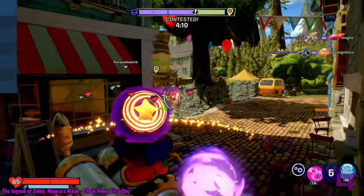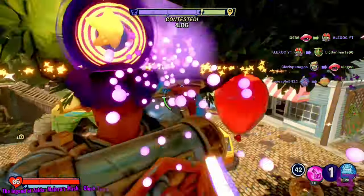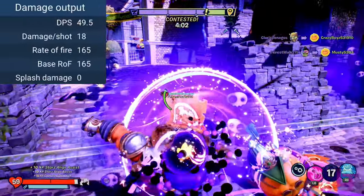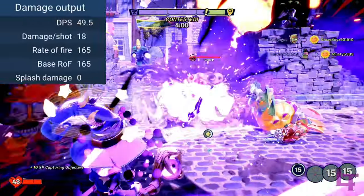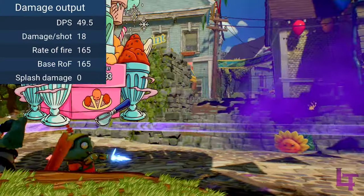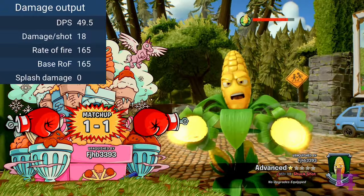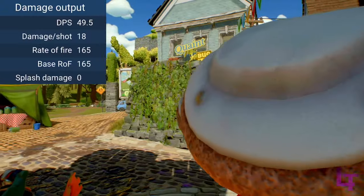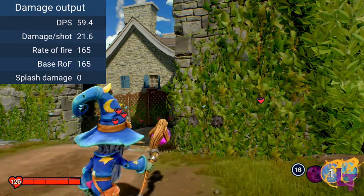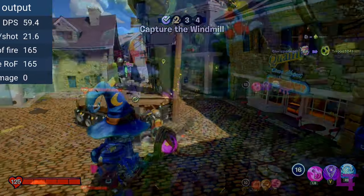His primary weapon consists of a magic precision stick that has two forms of attack modes. The primary method can fire at up to 165 rounds per minute, and fires a singular magic bolt that has no spread and only slight recoil, so it rewards players who know how to aim. The weapon can deal a surprising amount of damage, with 18 for body shots and 21.6 for critical hits, so skilled players can easily mow down enemies on their own.